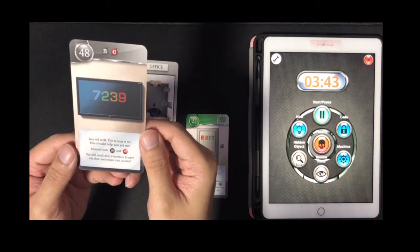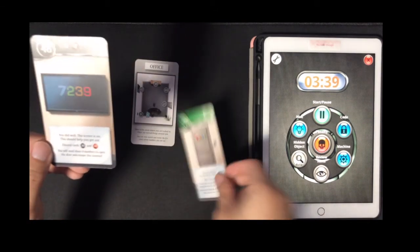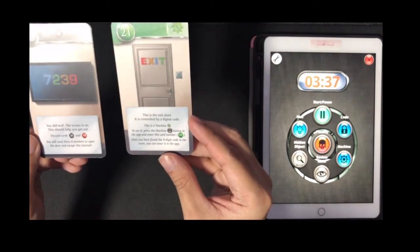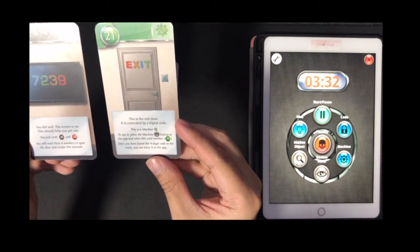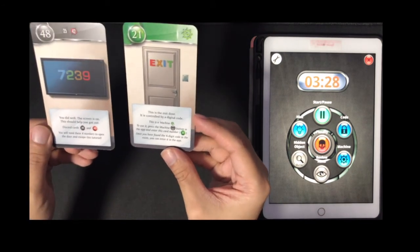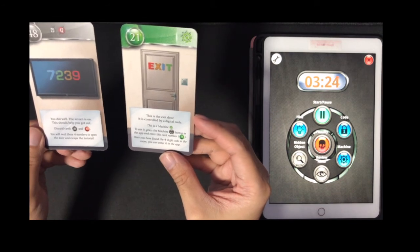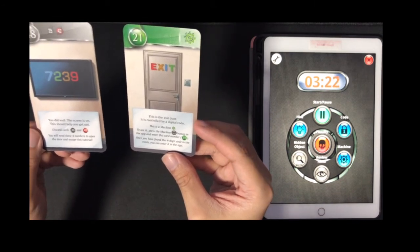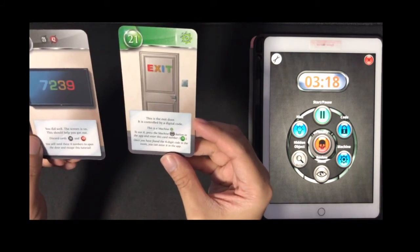Card 48 says you will need four numbers to open the door and escape. It's probably this door. This is another machine — the exit door is controlled by a digital code. To use it, press the machine button in the app and enter this card number. Once you have found the four-digit code you can enter it in the app.